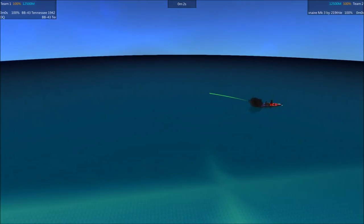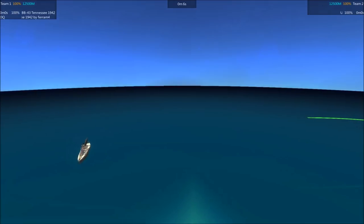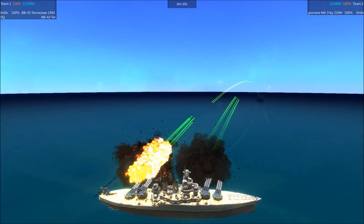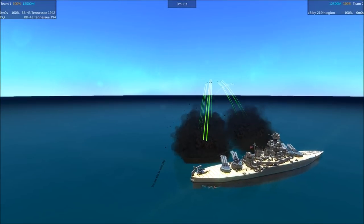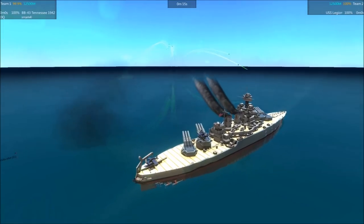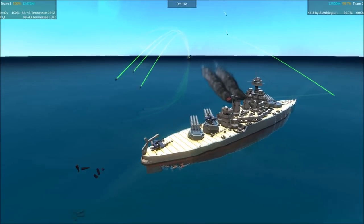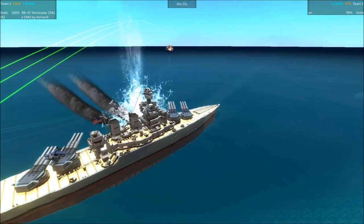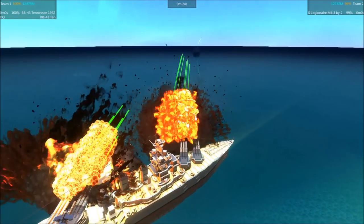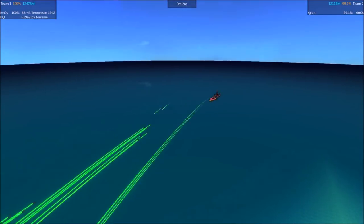Legionnaire immediately firing, turning on those police strobes. That first volley of shells coming in looks like it's going to land behind the Tennessee. Nope, it hit the tail, but it didn't actually detonate — just kind of penetrated through the stern. And I have no idea where these shells in the front were aiming, those weren't even close. It might be beneficial for you to aim in the same zip code, Legionnaire. And now Tennessee launching a heavy volley.